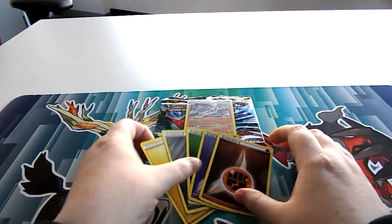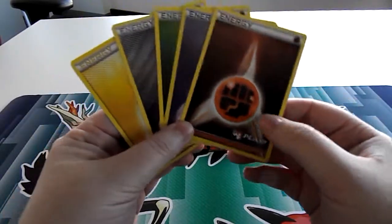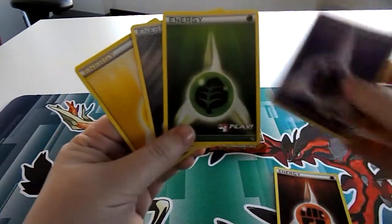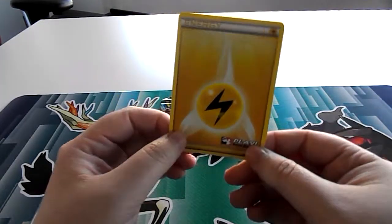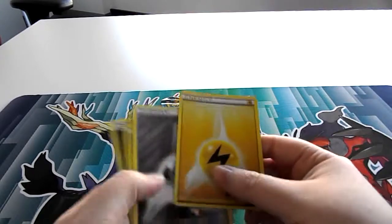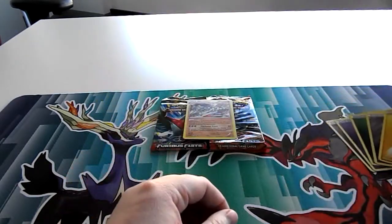We actually ended up getting some really nice holo energy with our prize support. We got the fighting energy, psychic, leaf or grass — whatever you want to call it — steel or metal, and then lightning. I think they look awesome. I don't really have any decks I can use them in, but hey, it adds to my collection.